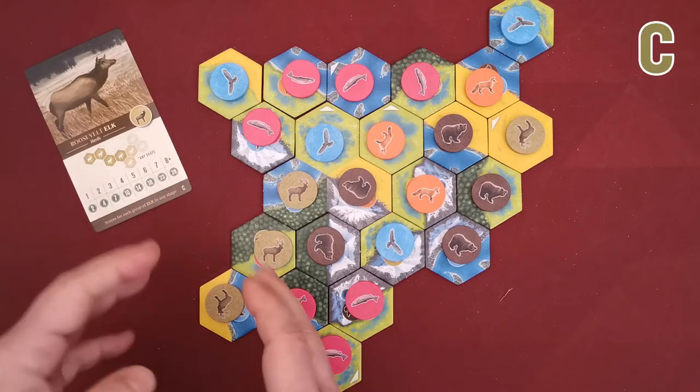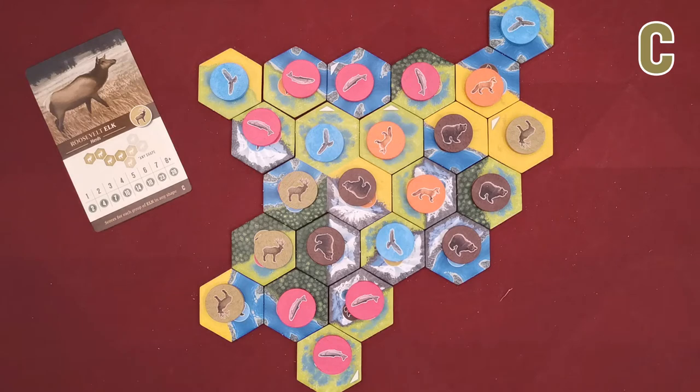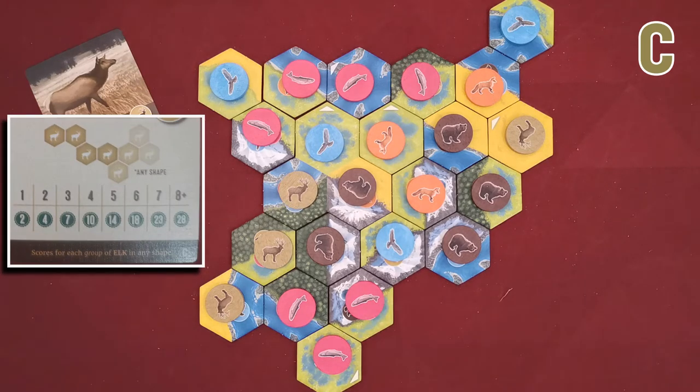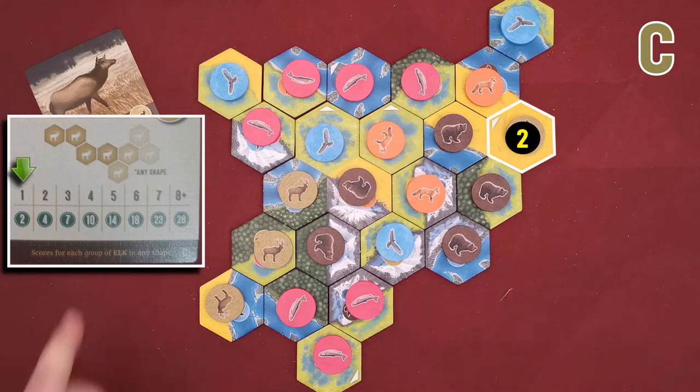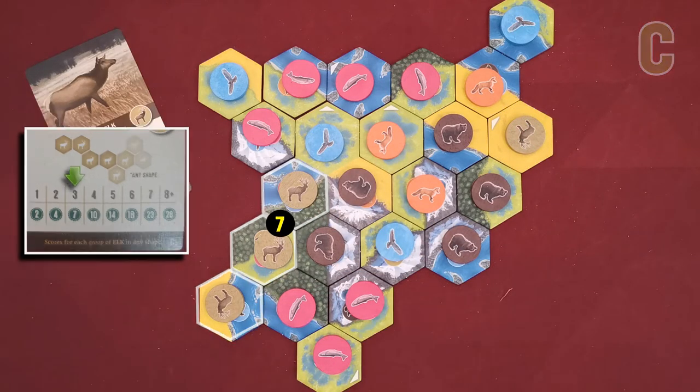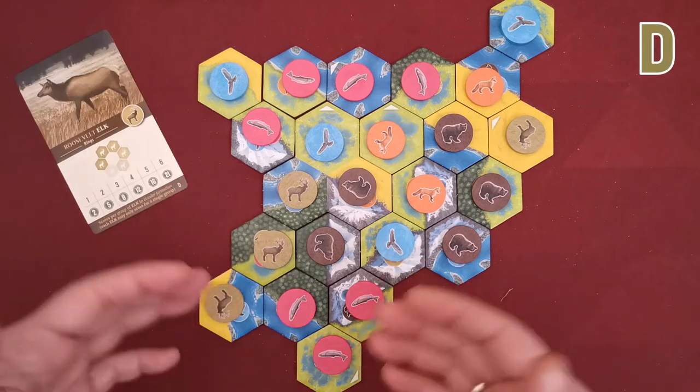The C card scores each group of elks depending on the number of elks included — the bigger the group the better, and it can be of any shape. I have a group of one elk for two victory points and a group of three elks for seven victory points.